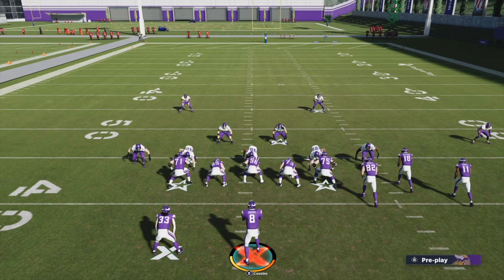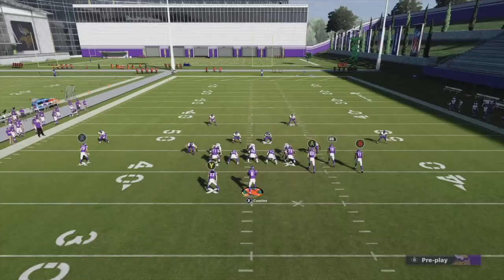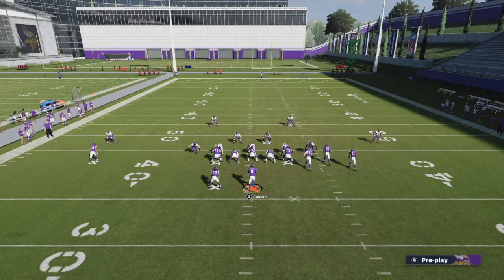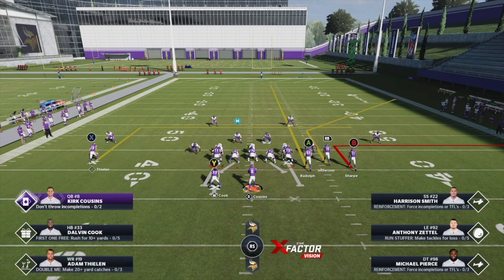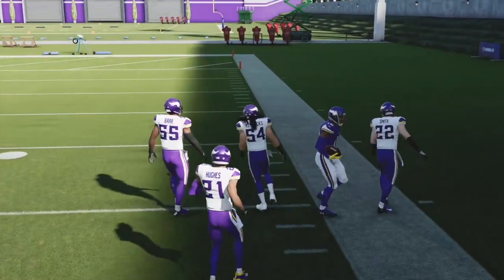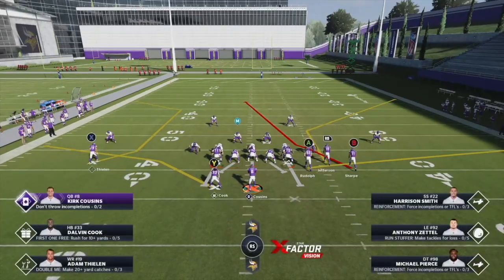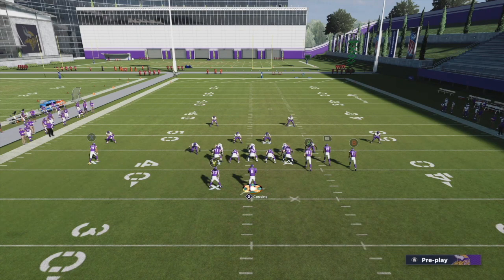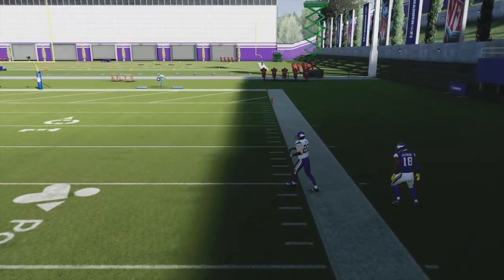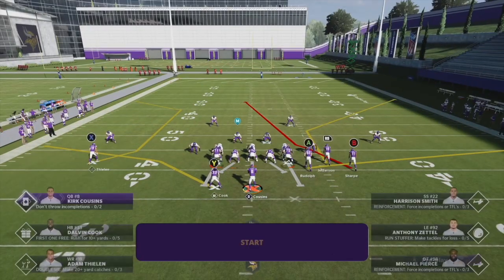What about dashing deadeye — rolling out while holding Right Trigger and throwing? I roll out with Kirk Cousins, keep holding Right Trigger, throw on the run — and we get 'Deadeye.' Doing it one more time: roll out, keep holding Right Trigger, throw the ball — and we still get on-the-run deadeye. So dashing deadeye is confirmed. We can hold Right Trigger, roll out, and still get perfect accuracy.